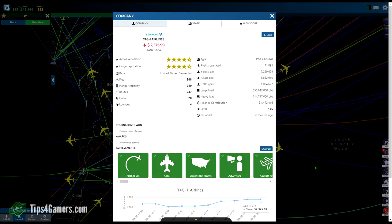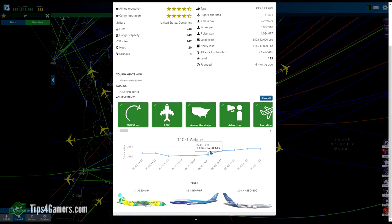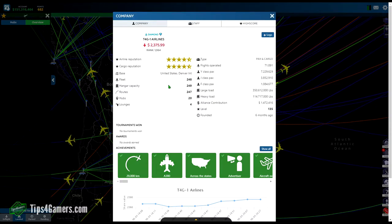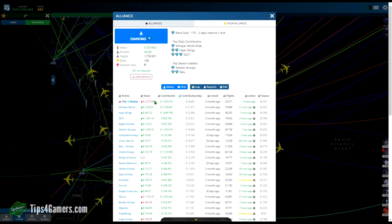In just five or six months, we've only spent about $15 on this game. We're increasing like crazy — 209 A380-800s, and we're working on our B747-8Fs. In reality, you just don't need to spend a whole lot of money on this game. In fact, you don't have to spend any money, and it's very easy to increase your IPO using solid strategy.